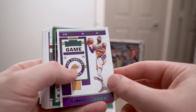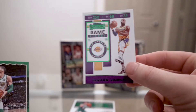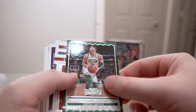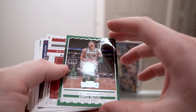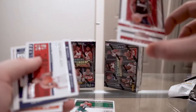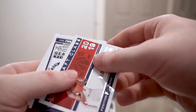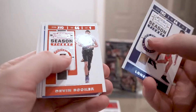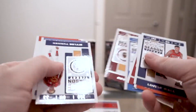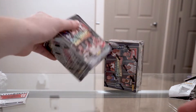Second rack pack: we have a green LeBron James — that's probably the best hit you can get as far as the parallels go, so I'll take that. We have a Jason Tatum front row seat, a Chris Bosch winning ticket, and a Rui Hachimura draft class 2019 — that's a pretty good one. Still looking for a Ja Morant, and then a bunch of veteran base just like the last one.